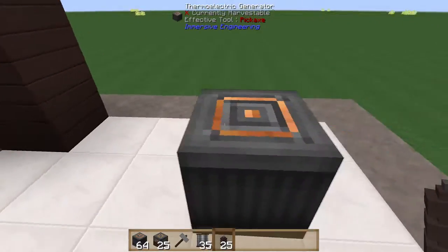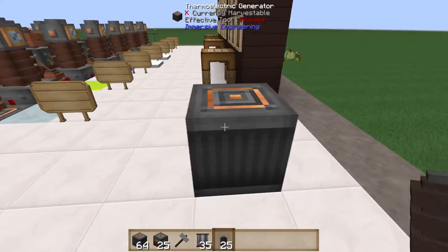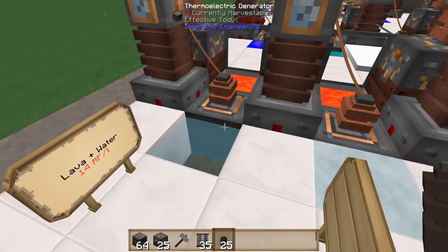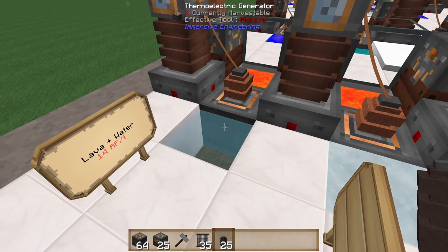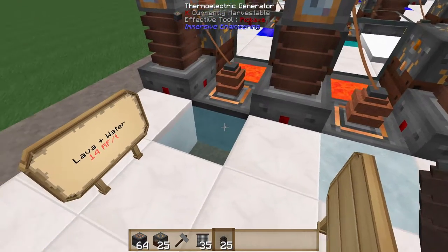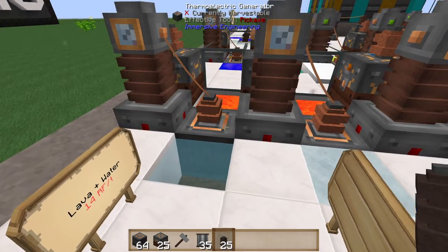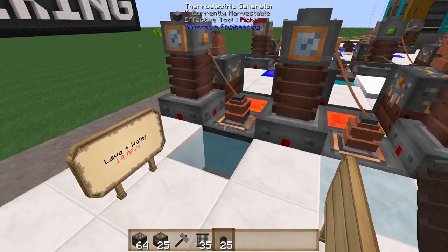When you make your thermoelectric generator it looks much like this. Generally speaking, people will place it in the ground. The way it works is it takes the thermal difference between a hot block like lava and a cold block like water, and it takes that temperature difference and creates power in the form of RF.